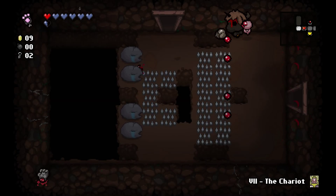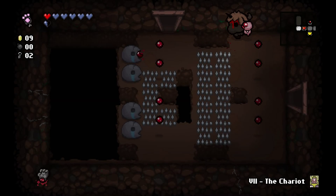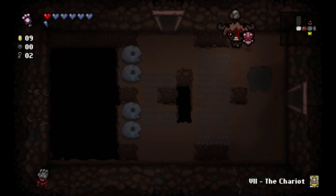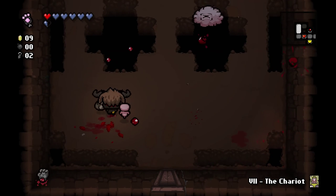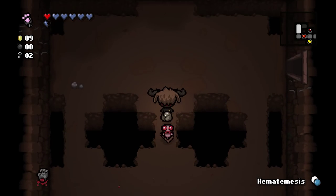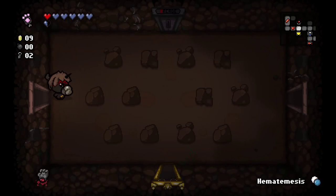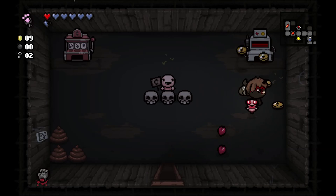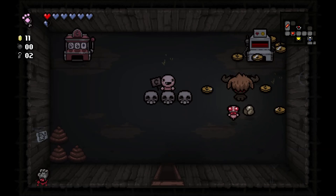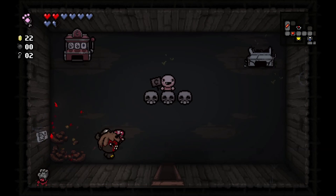We get ourselves Harlequin Baby — a familiar that shoots two tears in a V. It's looking promising that we'll be able to buy at least one of the maps. If I have to buy one, it'll be the regular map layout. That room is tough — we're going to be taking damage no matter what unless we're very fast about it. We can head back to the arcade and use this — put some red hearts on the ground and play the blood donation machine.